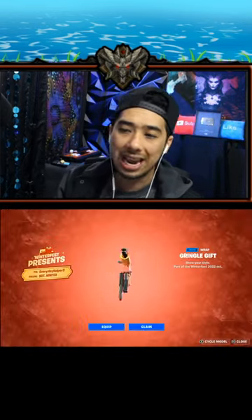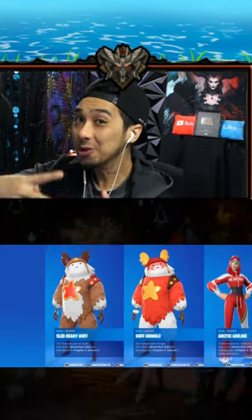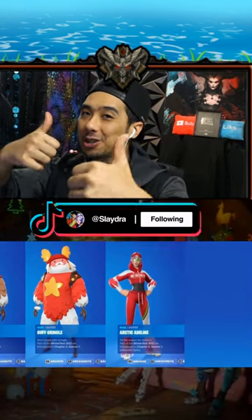In the beginning, in this red one, we get another weapon wrap variant. And then in this blue one over here, we get a glider. And in the final two, you get two different skins. Follow and subscribe for more.